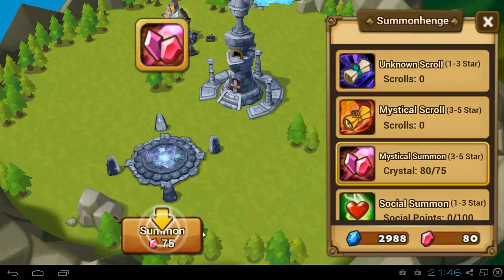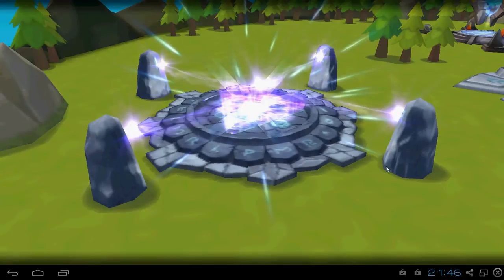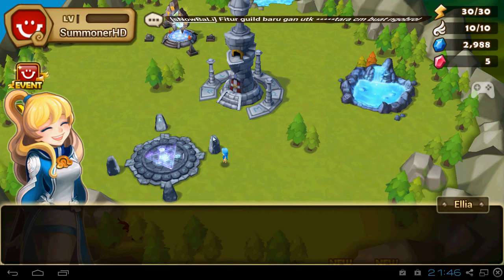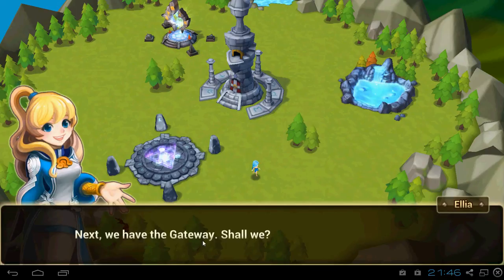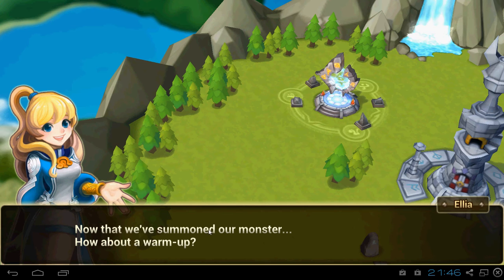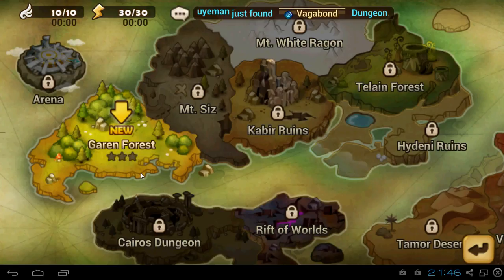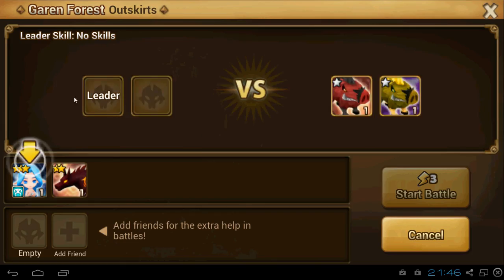The first mob we get is Hellhound. Hellhound is just a good attacker. You can easily awaken him and max all his skills. Now we're gonna do a 3-to-5 star mystical summon with crystals — and we got Fairy, as always at the beginning. Fairy is really good.